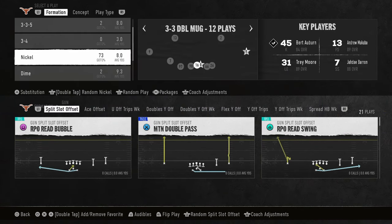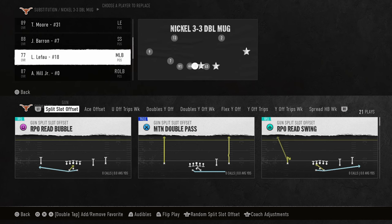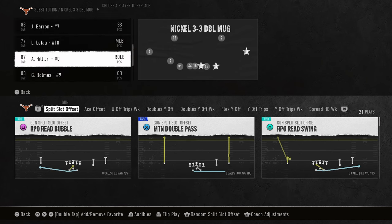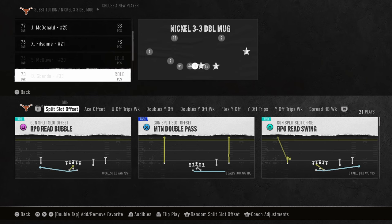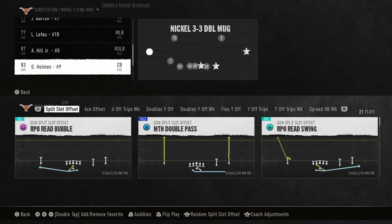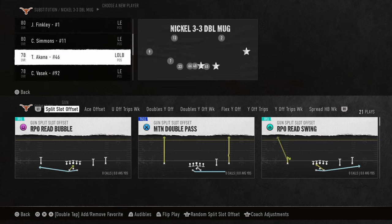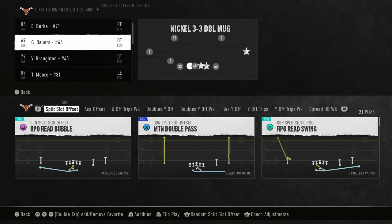The next meta defense you'll definitely see is the double mug - we have ebooks on both of these on the school page. Basically double mug is not a good defense against this because you could run all over it.